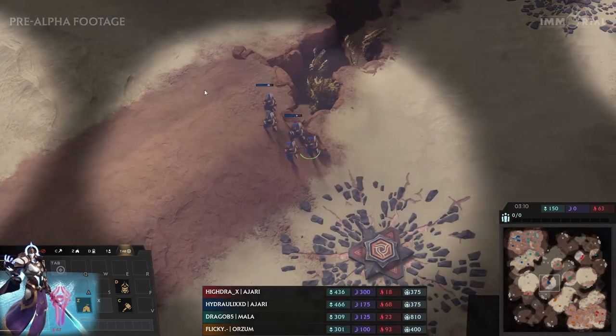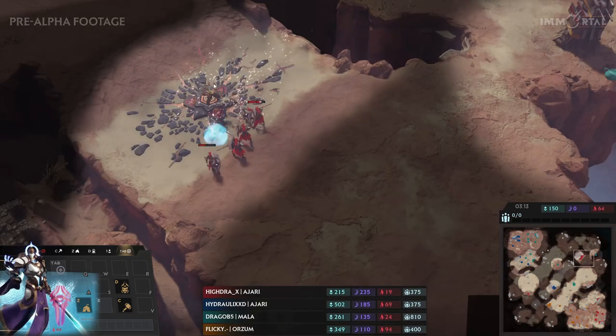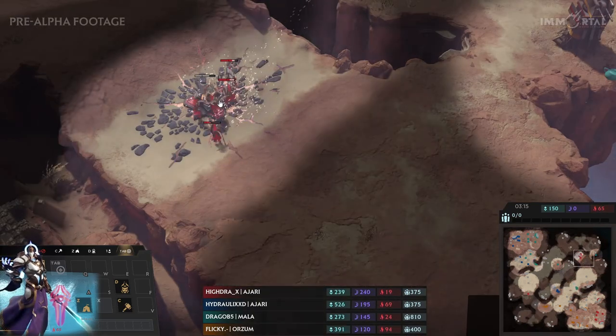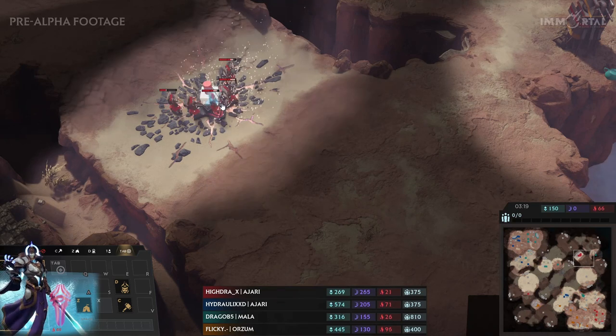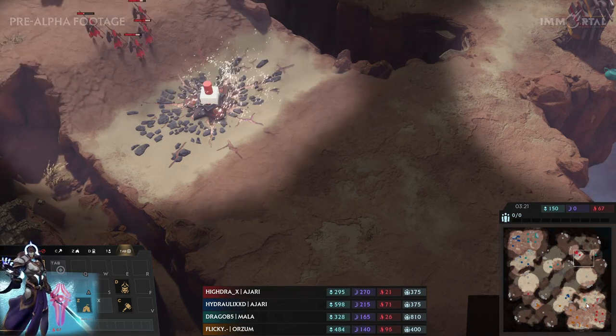We can see Flicky and both of them just going around the map. Hydra is microing back — it's a weak unit, you've got to pull it back to make sure it doesn't take too much damage. We can see there are two parts to the HP: the shields and the main HP. These shields return pretty fast for each race.